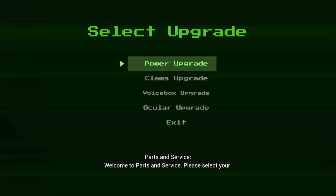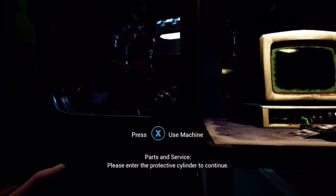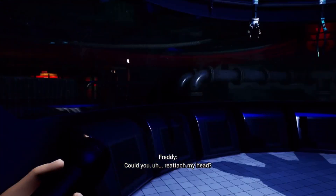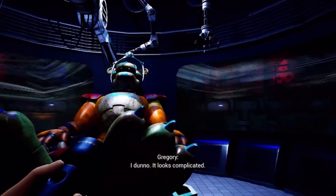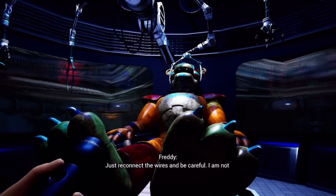Welcome to Parts and Service. Please select your desired procedure. Parts and Service in Help Wanted was like the scariest thing ever, so I'm hoping this won't be as scary. Power upgrade is the only one I can actually click. Please enter the protective cylinder to continue. Oh dear — I'm actually having to go in there. Well, I'm guessing Freddy's not actually going to hurt me. What could I do? Reattach his head? It looks complicated. I'm not sure if I can do this — just reconnect the wires.